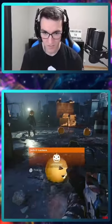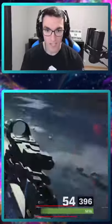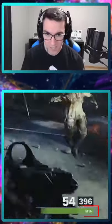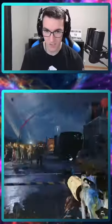Oh, here we go. We got a jack-o'-lantern. What are we getting? Aether tool? Hold up. Oh my god, I just upgraded the tier of our gun. A bronze chalice? Oh my god, we're pack-a-punch, just like that.